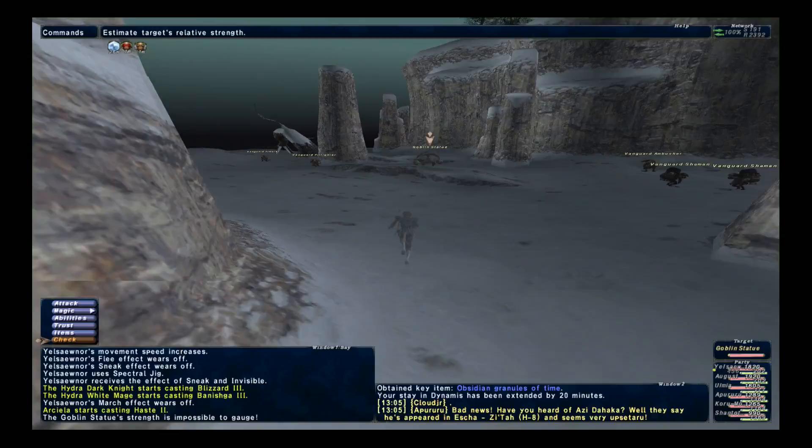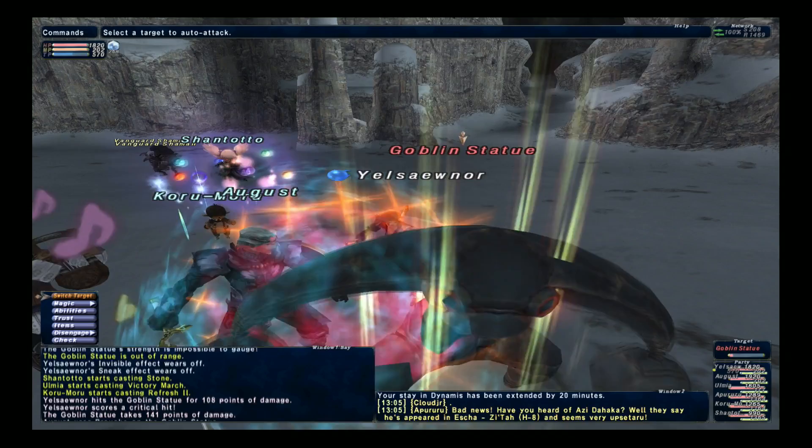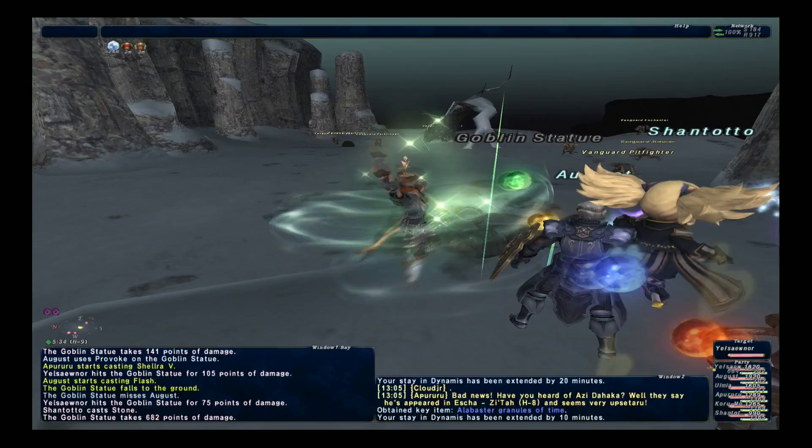Once you've gotten the eye TE, we're going to backtrack all the way back to the first ramp we went up. Right in the area where the first ramp was, you should find the goblin statue TE. You could, in theory, take this first, but since we're going to continue on from here, I just picked this TE up on the way back.